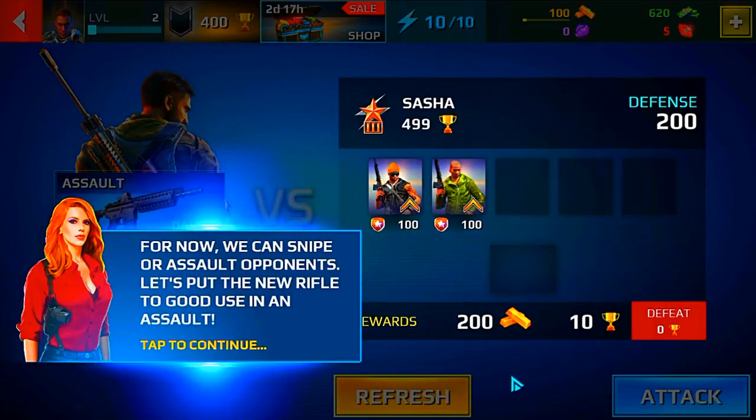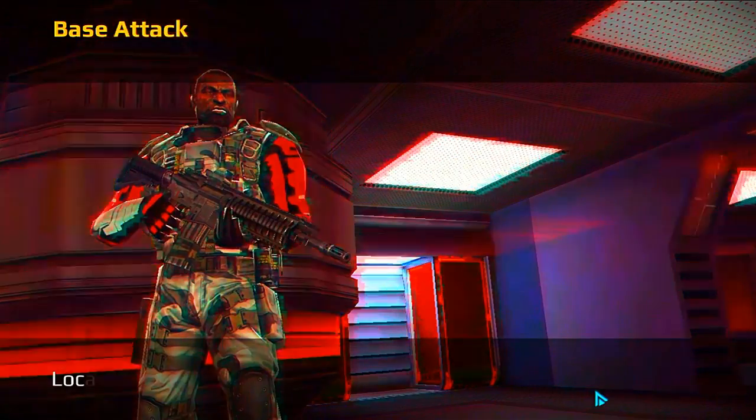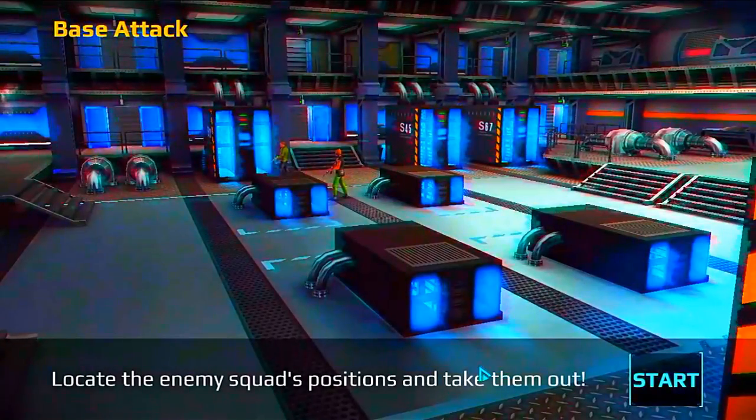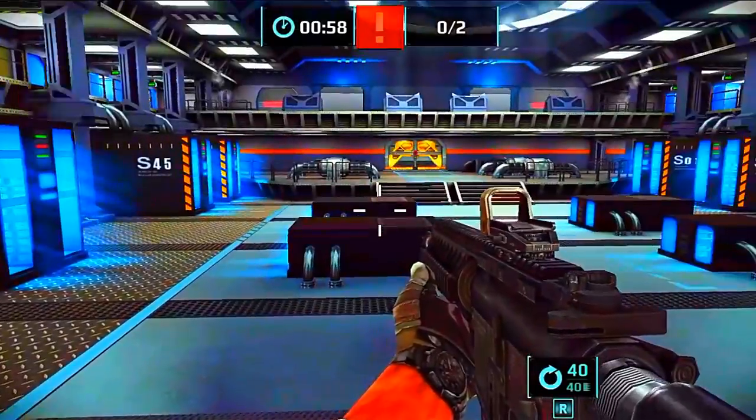For now, we can snipe or assault opponents. Let's put the new rifle to good use in an assault. We're heading in for the gold. Engage when ready.